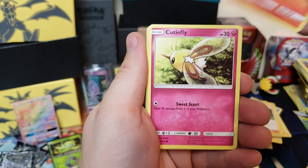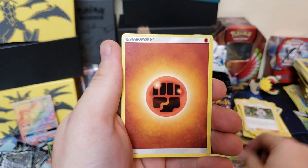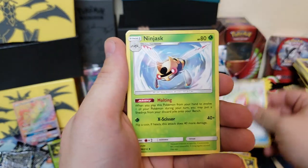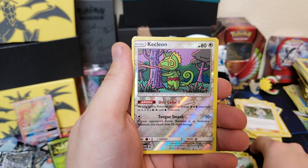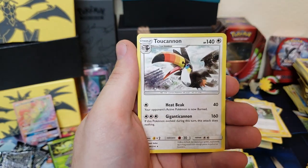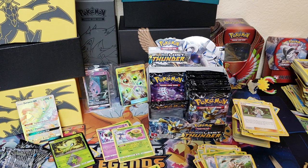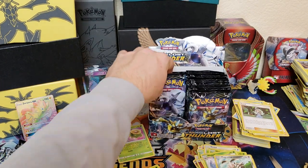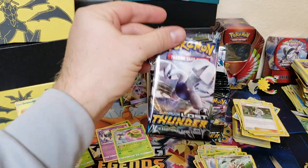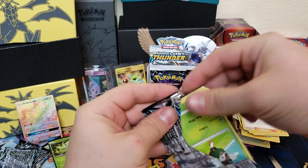We got Litleo, Cutiefly, Hoppip, Eevee, Hoppip again, energy, Fairy Charm, Ninjask, Magearna, Kecleon, and Toucanon. We didn't get anything great there, but we've still got three more packs on the left side — let's see if the left side can win.